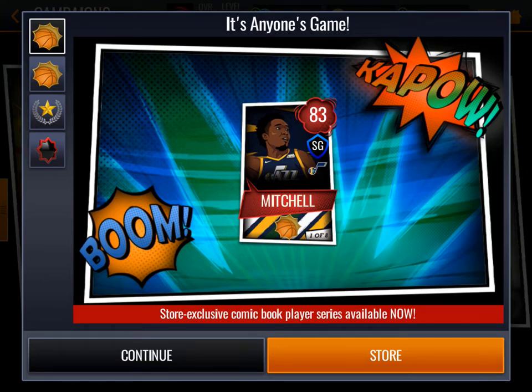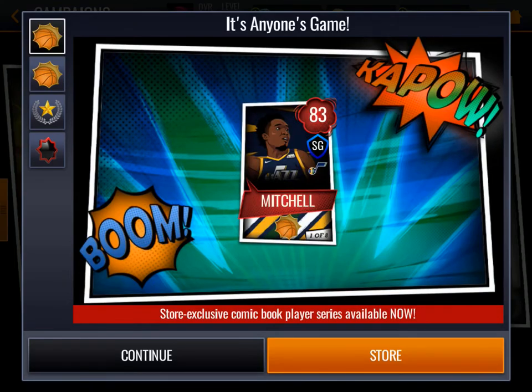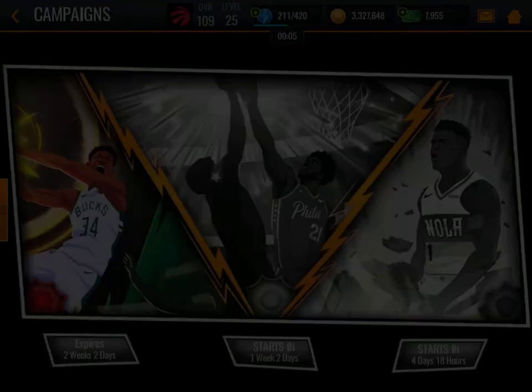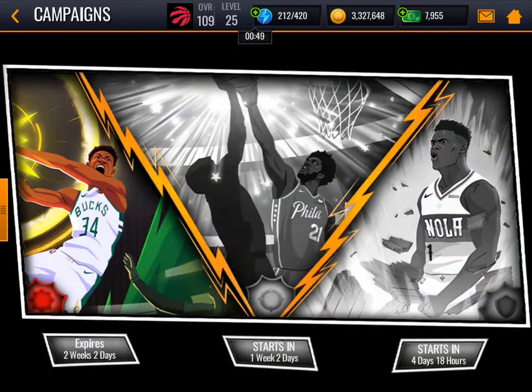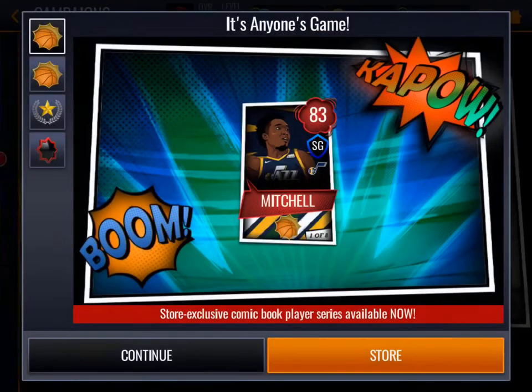It's like a comic book player series right now. It's going to be a pretty long campaign as well. Right now we have Donovan Mitchell and he's the highest Anyone's Game player. This is a three-part campaign. Here we start with this campaign where we can get James Harden and Jamal Murray. In four days and 18 hours we can get the next part, and then at the end we'll get the Joel Embiid event.